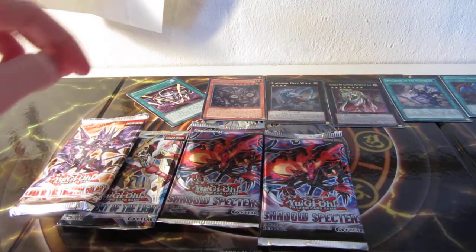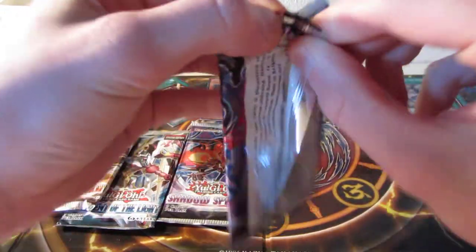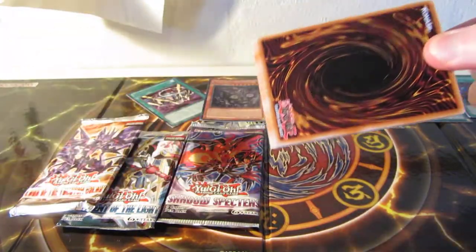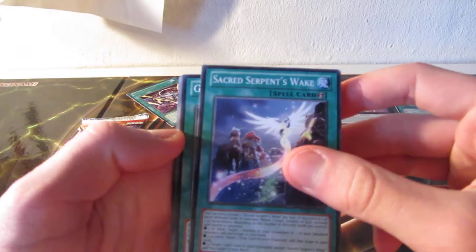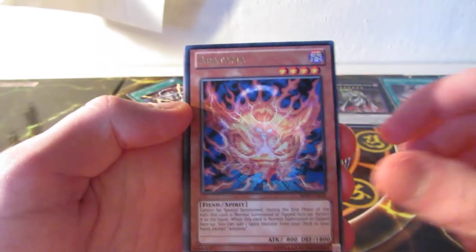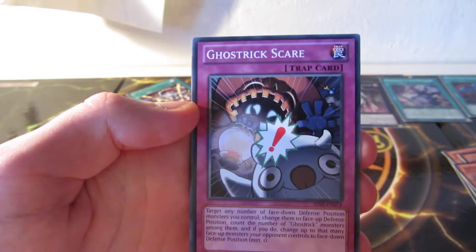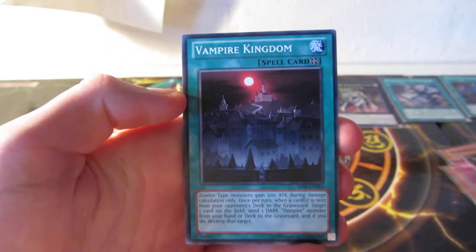Let's do a Shadow Specters this time, just to mix it up a little. Sacred Serpent's Wake, Gagaga Tag, Number Overlay Boost, Ghost Trick Yugianna, Aratama, a Battling Boxer Rabbit Puncher, Ghost Trick Scare, Mirror the Star Bearer, and Vampire Kingdom.